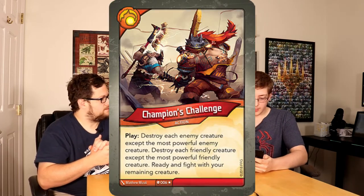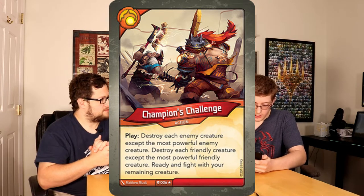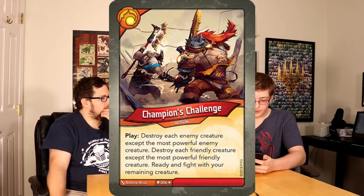My card is called Champion's Challenge. It's a Brobnar action card. When you play it, you destroy each enemy creature except the most powerful enemy creature, and you also destroy each friendly creature except the most powerful friendly creature. Then you have to ready and fight with your remaining creature. So basically, you destroy everyone's creatures except your strongest and the opponent's strongest, and those two fight each other — whoever is strongest survives. Which is probably going to be the Brobnar creature.